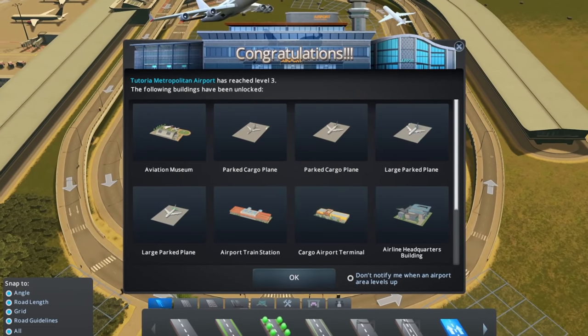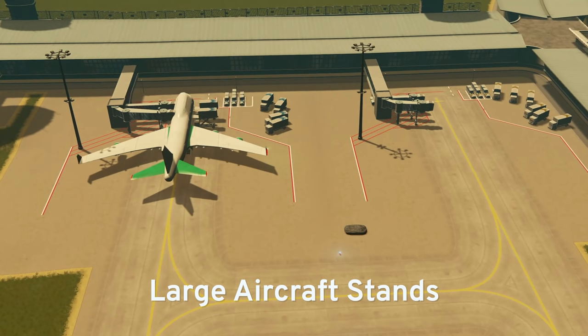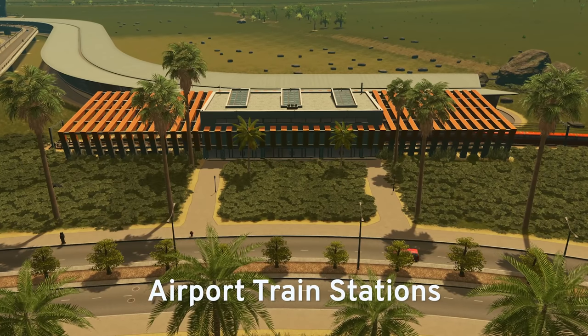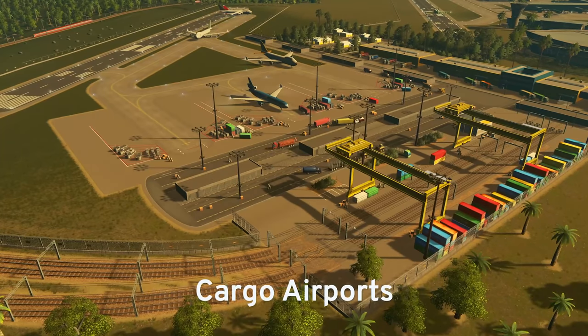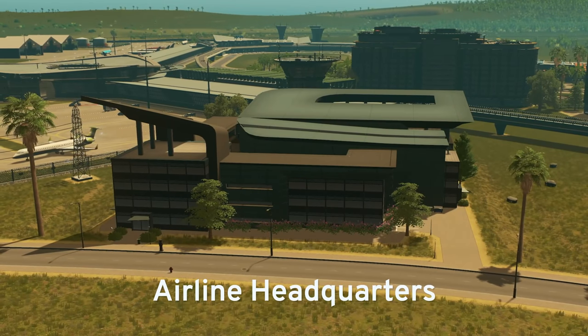The final level, level three, gives you the option to install large aircraft stands that can accommodate larger aircraft, large parked planes, airport train stations, cargo airports, an aviation museum, and an airline headquarters.